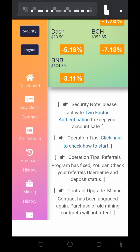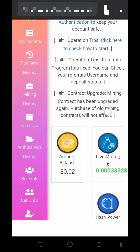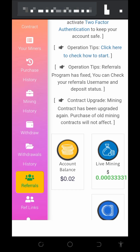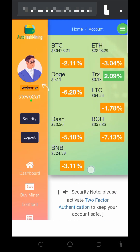You can decide to purchase mining speed if you want to mine faster, or you can refer your friends to earn more. Here's the referral tab — tap on that to refer your friends and earn more from the platform. I can't talk too much today because I'm not feeling well — I'm feeling a bit sick.